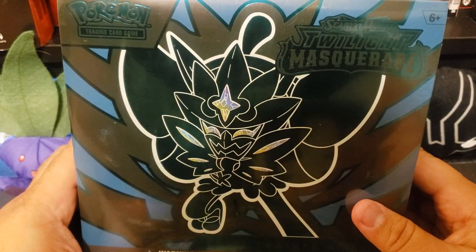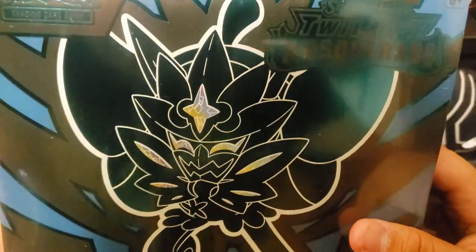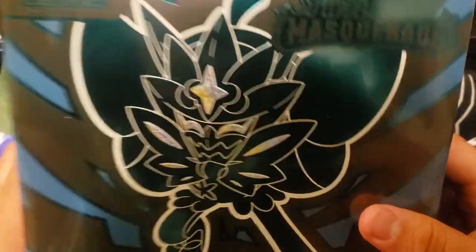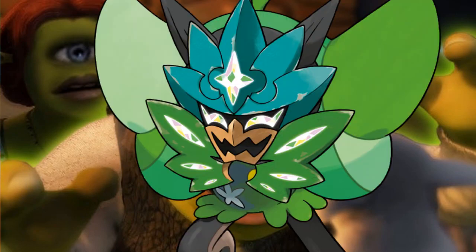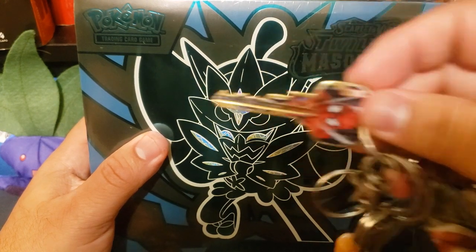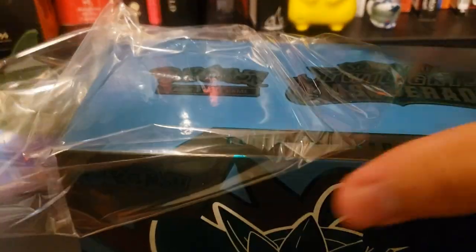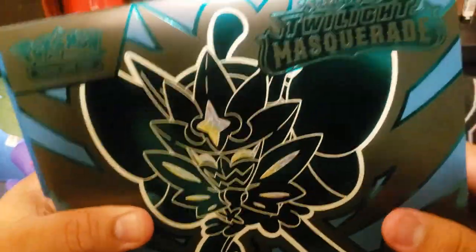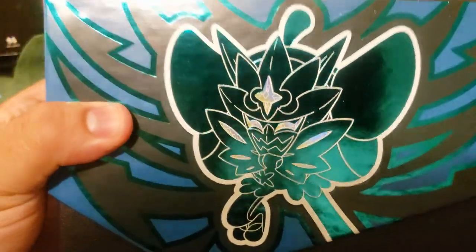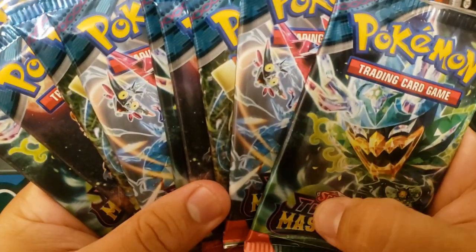What's good everyone, George is here ready to open up a Twilight Masquerade Elite Trainer Box. In the front we have Ogre Pawn — he's like 'I'm an Ogre Pawn.' It's a nice holographic on the face, and we got nine packs.